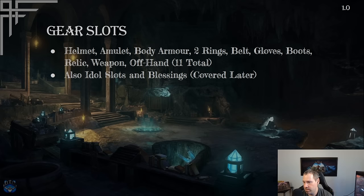Gear slots are the places you have to put items on your character. You have a helmet, an amulet, body armor, two rings, a belt, gloves, boots, and a relic slot which is for every character — not just magic users. For weapons, you can dual wield, use a two-hander, or use a one-hander and offhand. The offhand can be a shield, a quiver if using a bow, or a catalyst for magic users.